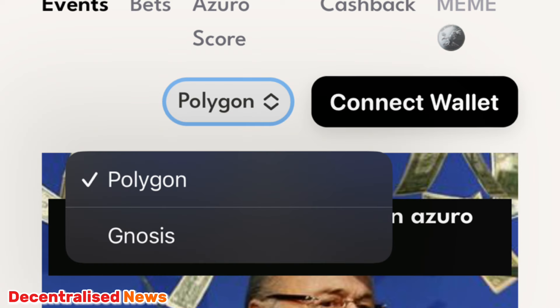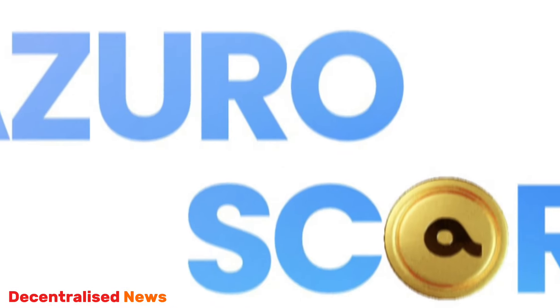It's a very easy-to-use platform for betting using crypto, and you can do that on two chains — either Polygon or the Gnosis network. If you want to check out some other reviews of Azuro Protocol platforms I've covered, make sure you check out platforms like JuicyBet, BookmakerBot, BoxBet XYZ, and others.